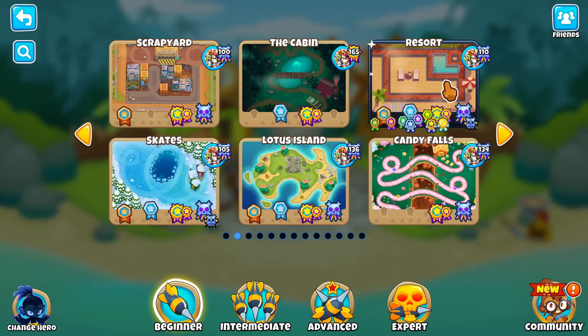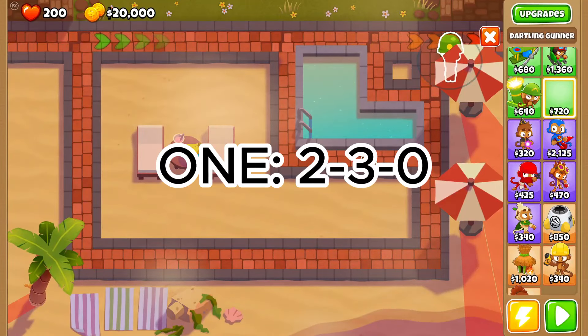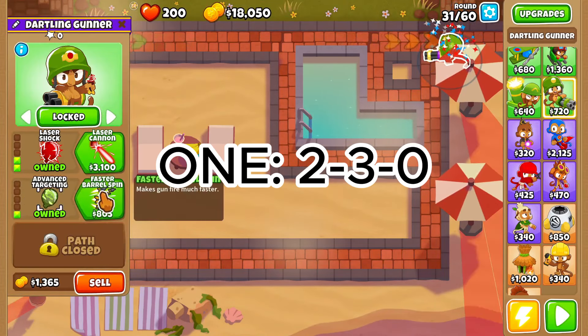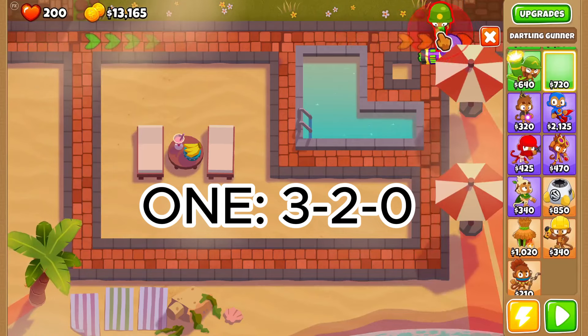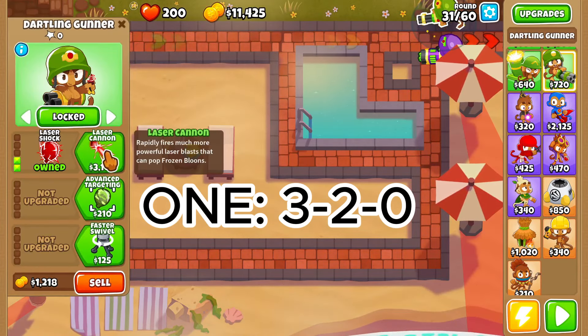Load up onto Resort in deflation mode. Place down a 1-3-0 Dartling Gunner and lock your targeting towards the front of the map. Then place down a 1-3-2-0, also facing it towards the front for targeting.